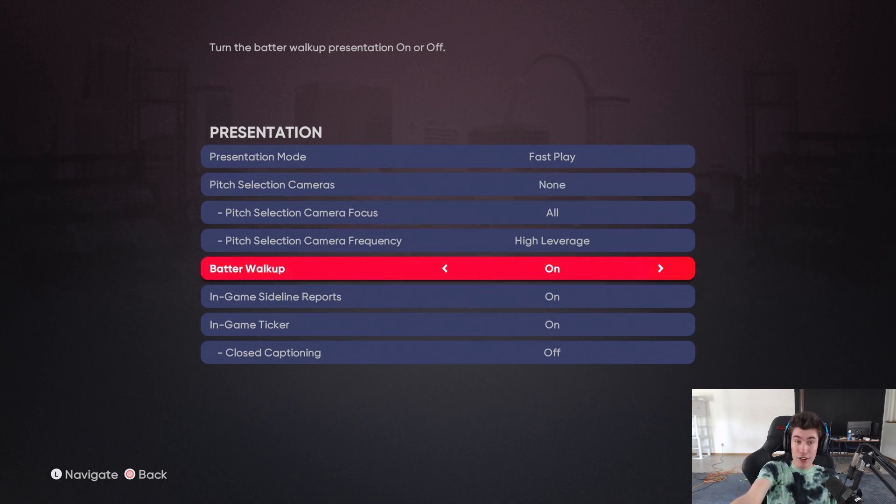If you really want to, you can turn the batter walk-up presentation off. But once you see me go through this, it doesn't really seem like it's taking too long — you can pretty much skip right through it by spamming the X button, so it's not super necessary.